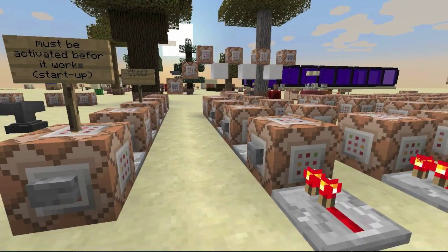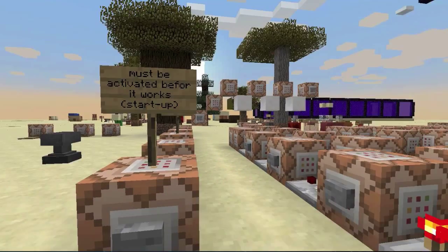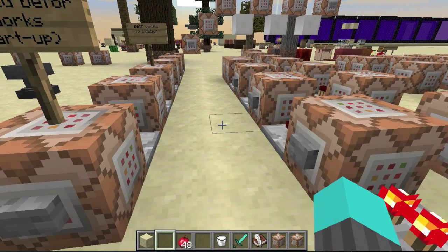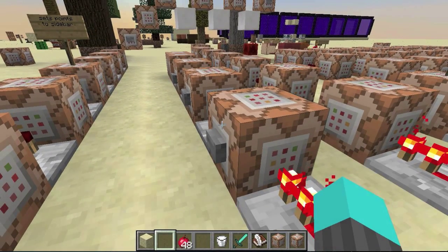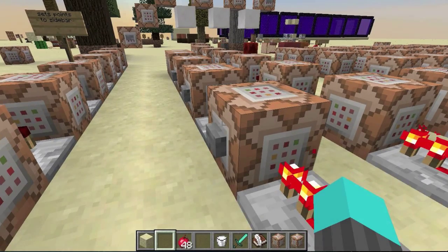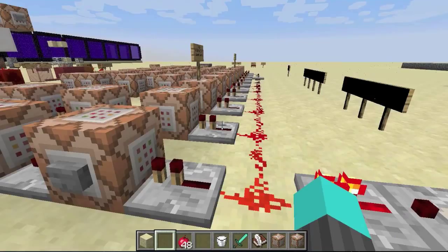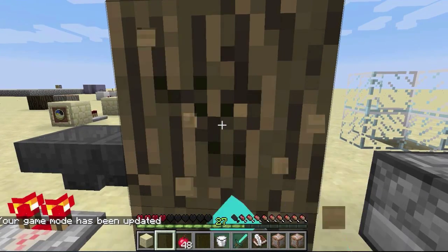I separated this from the clock just so you could see it's different from the rest, but normally I'd have this hooked up so when you first come into the world it would trigger and set up all the scoreboards. Essentially it adds the score 'wood', which is stat.mineBlock 17 — and 17 is any of the four regular wood types, excluding acacia and dark oak. We're going to follow this one basic achievement because it's very easy to follow, just to show you how these normally work.